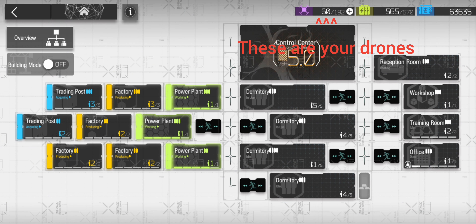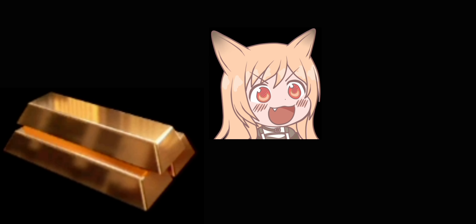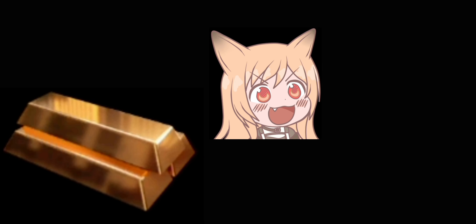Use drones to regularly speed up the productions of the factories and trading centers, but make sure to look at your situation. For example, if you have a lot of gold in your inventory, choose to speed up your trading centers to obtain more orders to trade for LMD. If you have incomplete orders in your trading centers due to insufficient gold, speed up your factories for more gold.